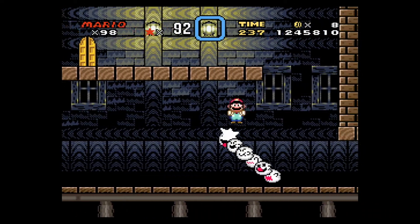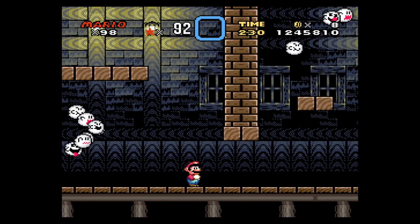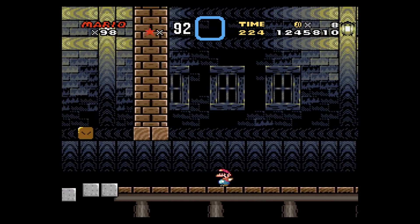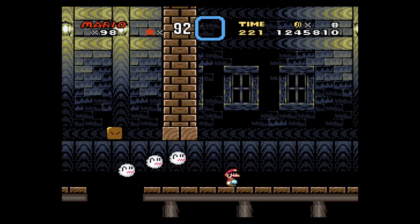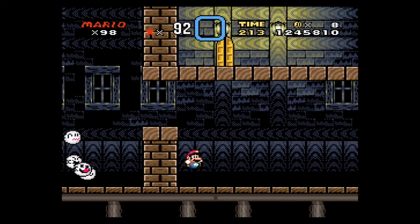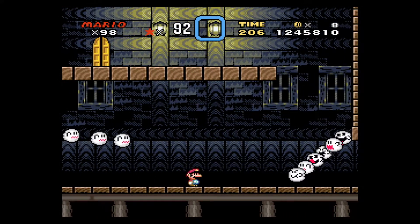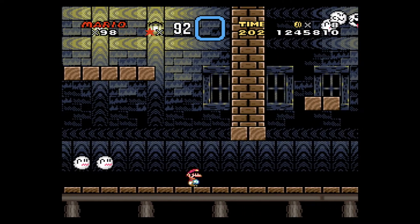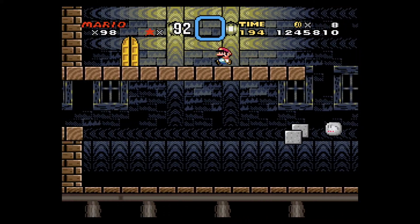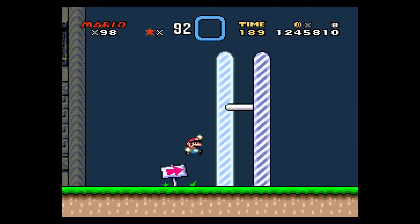We can jump on those guys — for some reason I thought we couldn't. We have the first appearance of the reappearing blue buddy blocks. Basically, they're just normal boos, but if you look back at them they turn into blocks that you can stand on. While you're on them, you definitely want to switch directions rapidly and quickly. Because at any point a boo could just come to life and eat away your health.